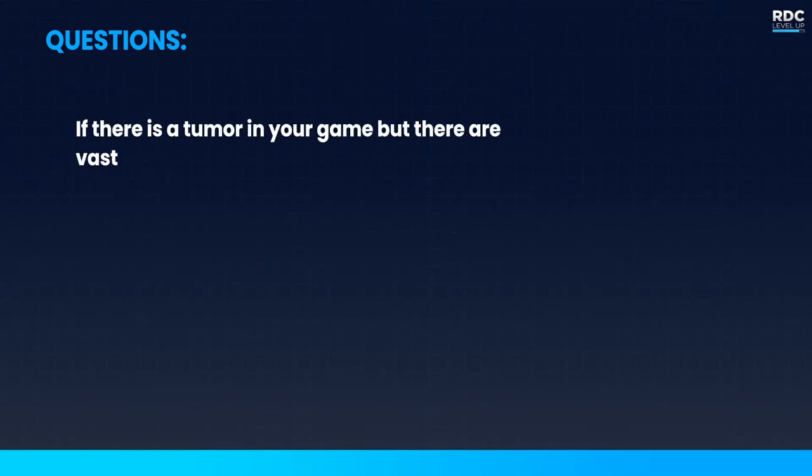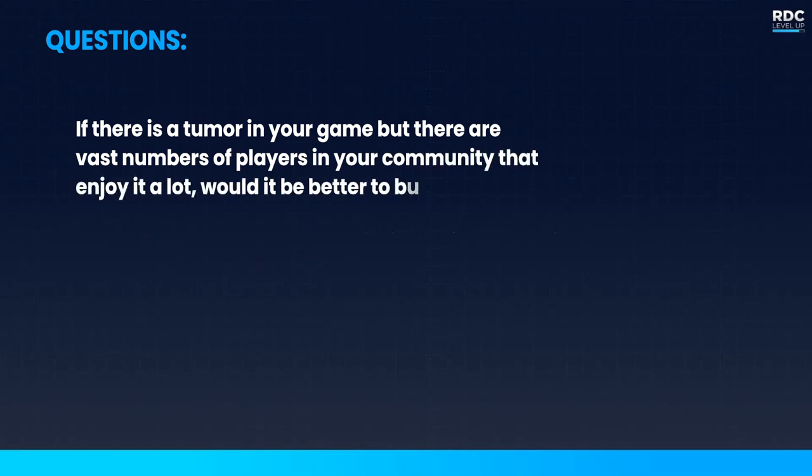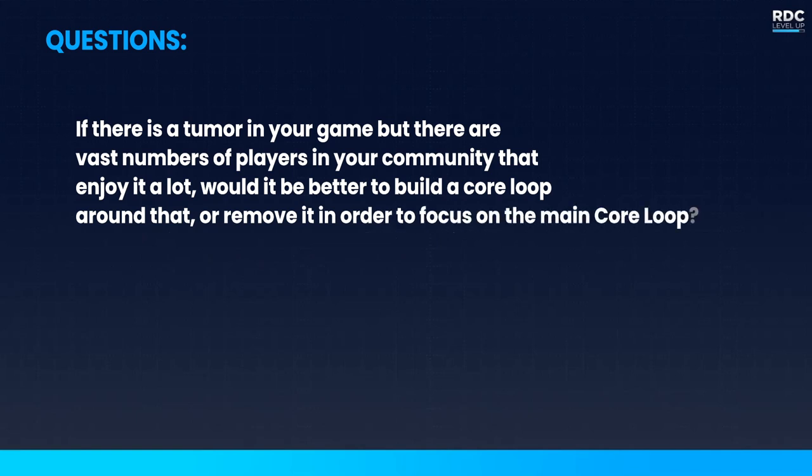Prime Hide asks: if a tumor has a large number of players who enjoy it, should you build a core loop around it or remove it? Try to find a way to incorporate it into your current core loop. If it's been out a while and is actually more popular than the current core loop, maybe incorporate your current core loop into that and make it the core loop. Do a damage assessment of what's best for your game's health — just because you launched with one core loop doesn't mean you're stuck with it. Ultimately at the core of that decision should be what players prefer and what creates the best experience.